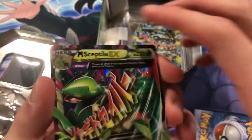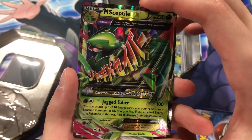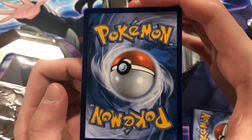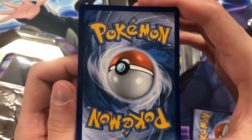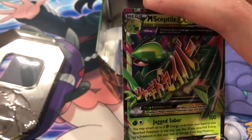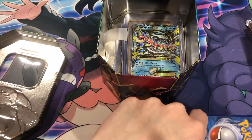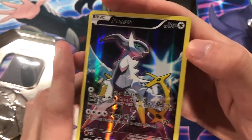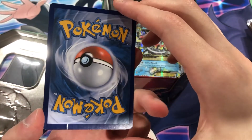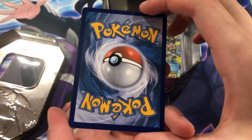Let's take a look at that Sceptile — this is one of the cards that peaked my interest a lot. I've never actually pulled this card before when I was opening packs. Very nice condition. I'll probably be grading this. Let's take a look at the back. Some whitening at the bottom.